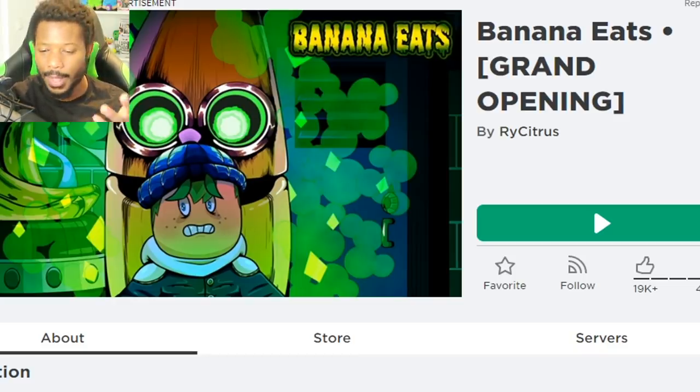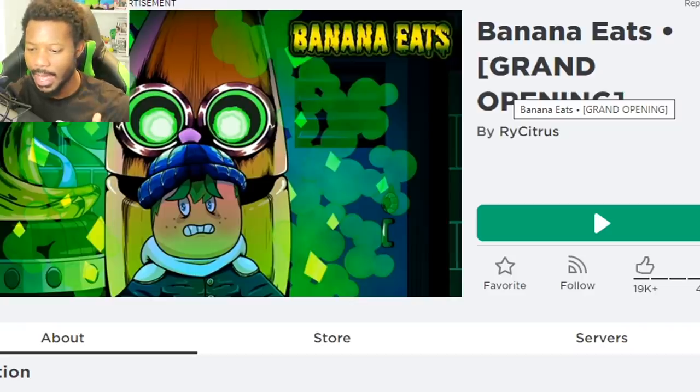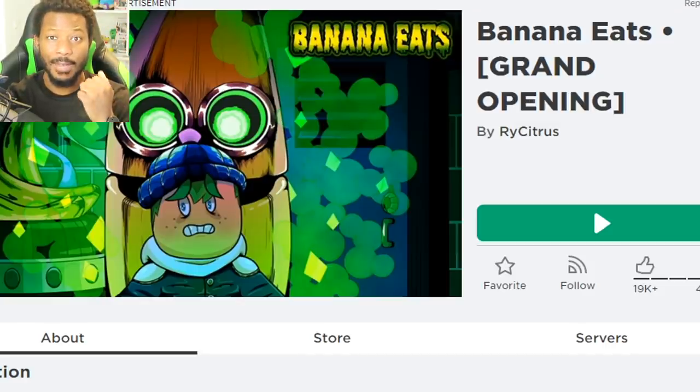This game is also in open alpha right now. Banana hunts, banana finds, banana eats — hide from banana, complete hidden puzzles, and escape when the exit opens. This was made by Rye Citrus. This looks very interesting, ladies and gentlemen. I'll also put a link down below in the description. With that being said, let's give it a go.